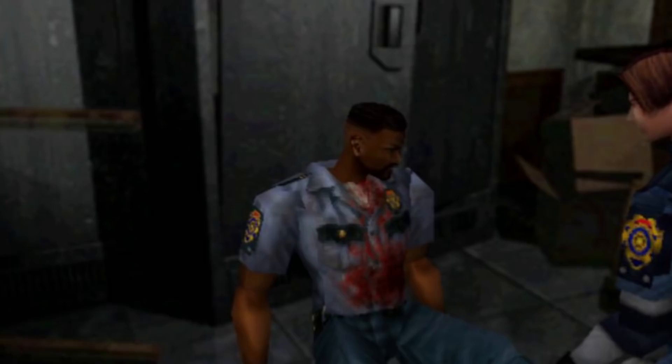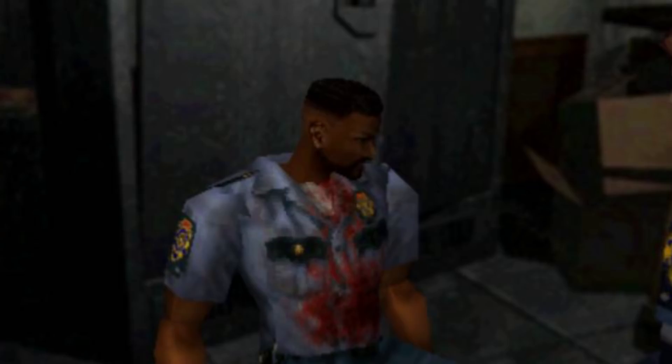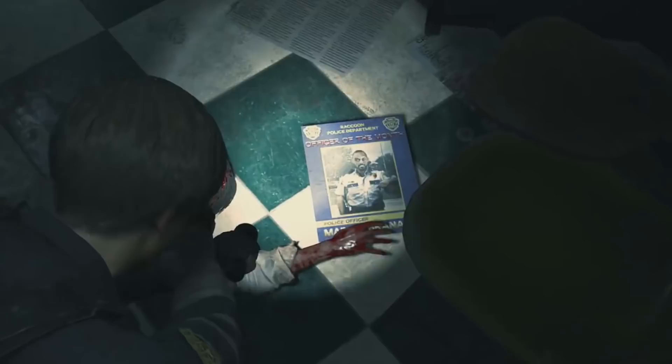Number 2: Marvin Branagh. Marvin Branagh was a character that appeared in the original RE2 — a wounded officer that Leon finds slumped against a locker at the station, before he utters the heartbreaking line: 'Sorry, but looks like your party is cancelled.' In the RE2 remake, Marvin is back, but this time he is a total badass who saves Leon from losing a leg. Not only that, but if you look around the station, you'll find posters showing that Marvin was named Officer of the Month.